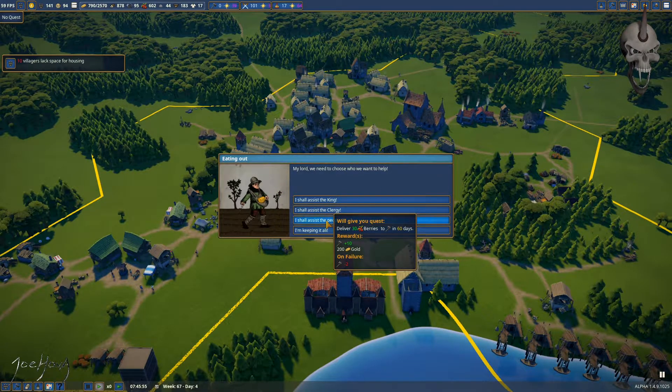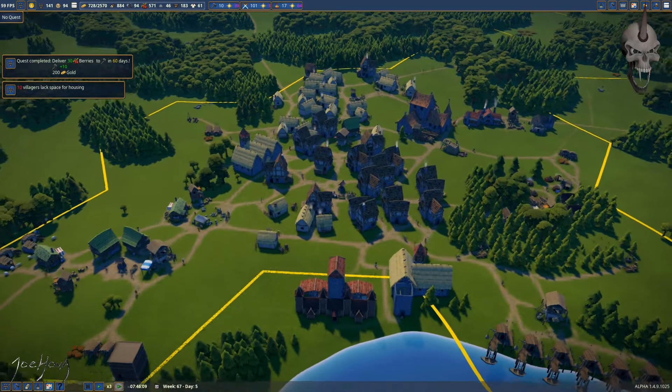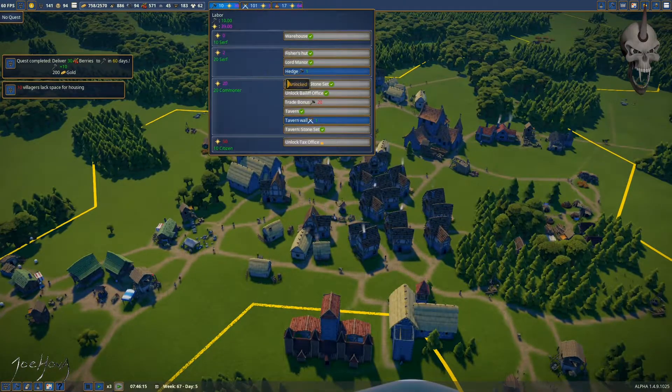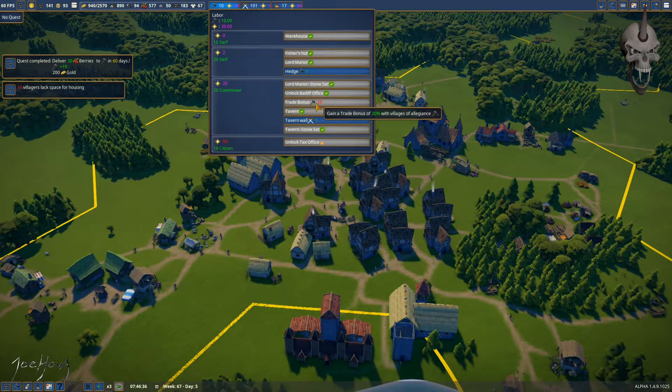Looks like the king wants some berries. Yeah, give it to the people. Got ten more points up here — trying to unlock this. That trade bonus would be nice when I get up to twenty.